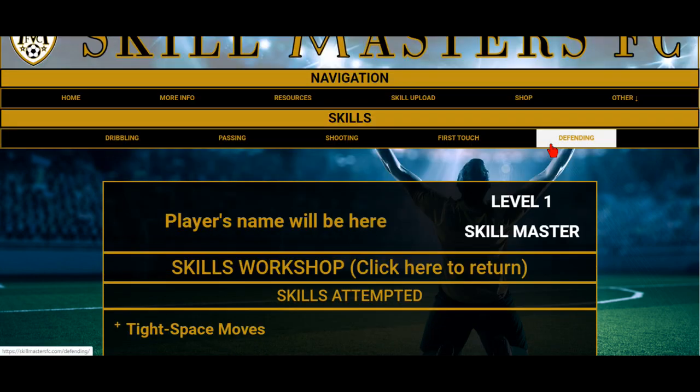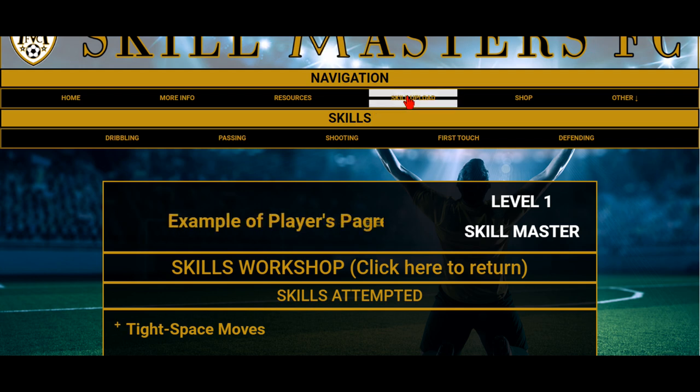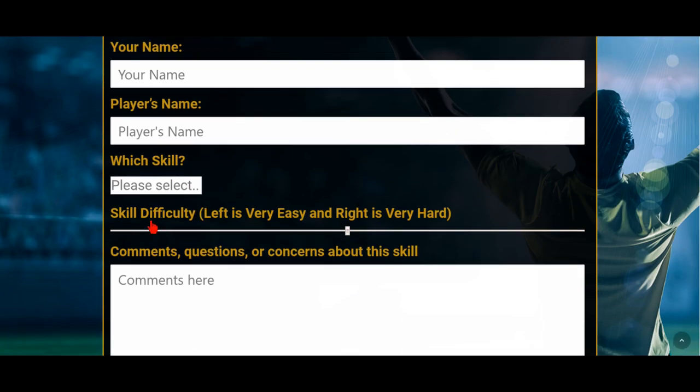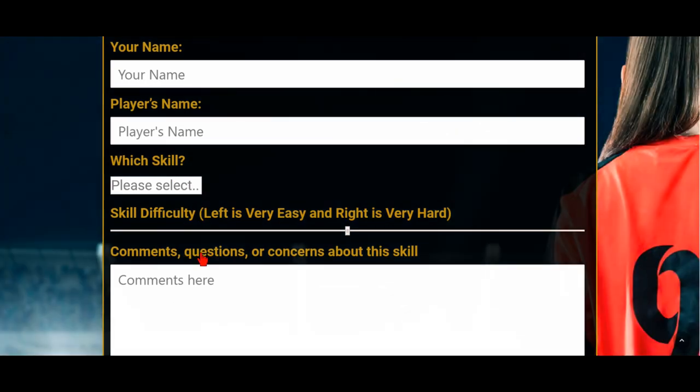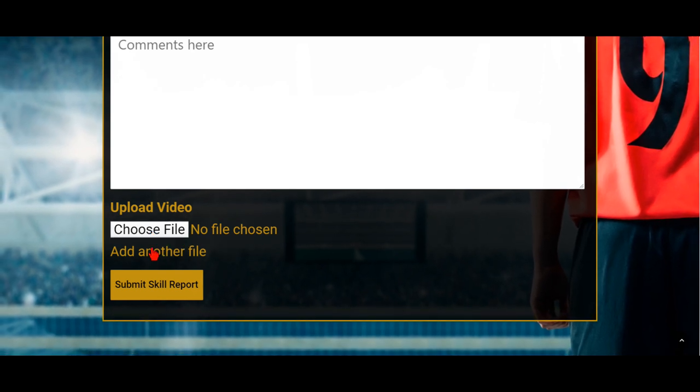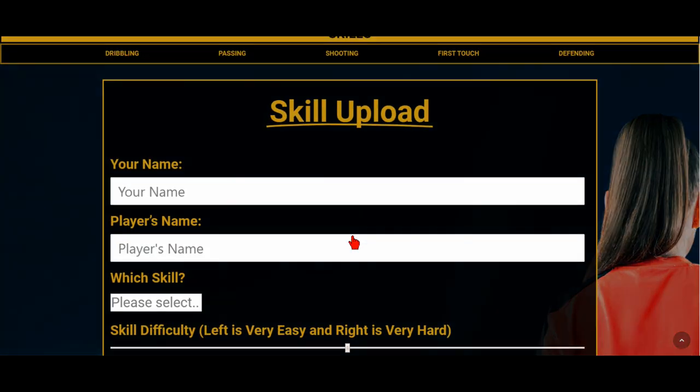If you want to upload a skill and haven't seen that process, go to the Skill Upload page — it's right here. Click on that and it will take you to this page. Fill out the information; you don't have to fill out the skill difficulty or the comments section — those are optional. You can upload a file and add more files if you'd like.